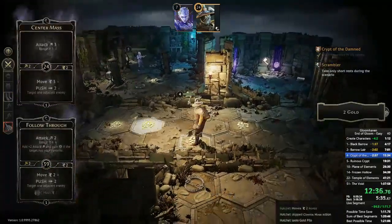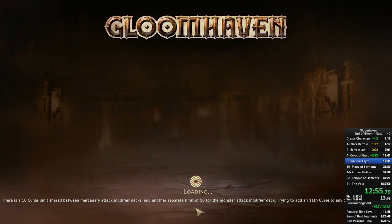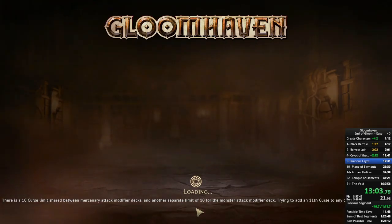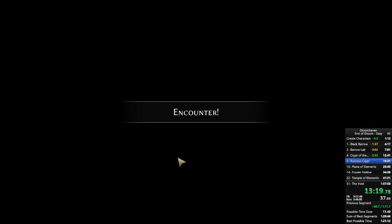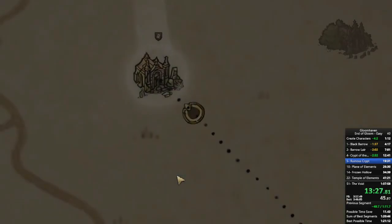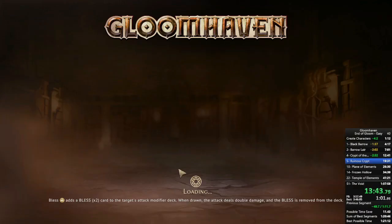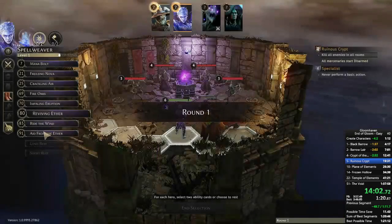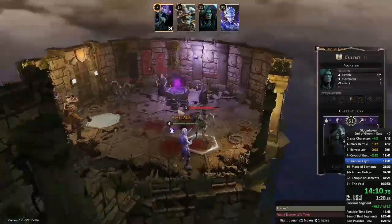Crypt of the Damned is done. Onto Ruinous Crypt. I pick battle goals for my characters every round and try to get ones I'll achieve automatically with my strategies — I almost never focus on getting them. Coming into this scenario I got gold from a road event again, which is good but also causes problems: having had two road events that gave gold, I've built up enough negative reputation that items now cost more in the shop. This messes me up when creating my third character later. Both characters start disarmed in this scenario, and neither can ignore negative scenario effects.